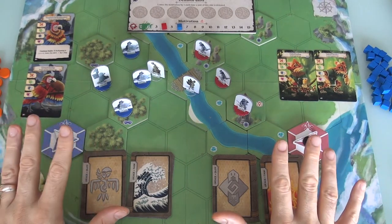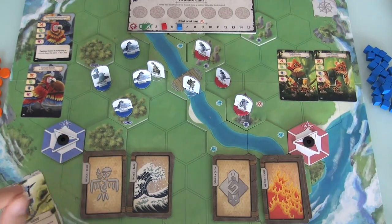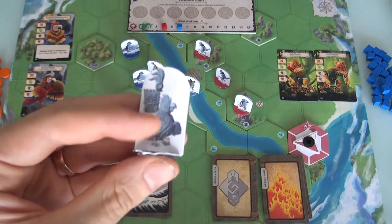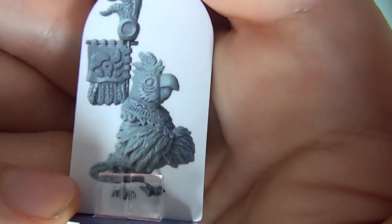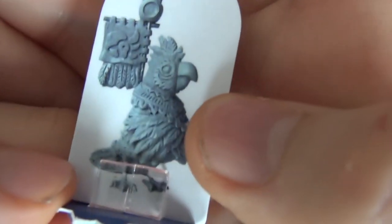Everything you're seeing today is prototype. If you want to see what the final game looks like, hit the eye in the top right corner or follow the show notes to the Kickstarter page. The most important thing is the real game won't come with placeholder standees — it's going to come with real three-dimensional miniatures. These pictures show what the miniatures will look like: the macaw commander with his commander flag and feathers, and my little crane character running around as a battlefield advisor.